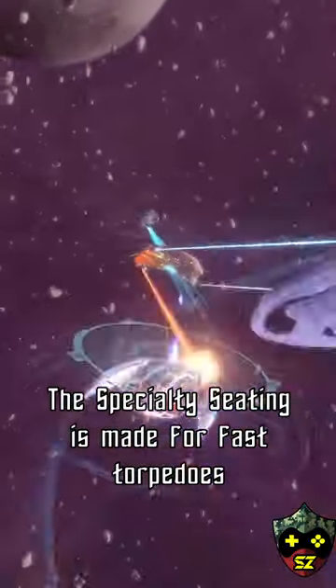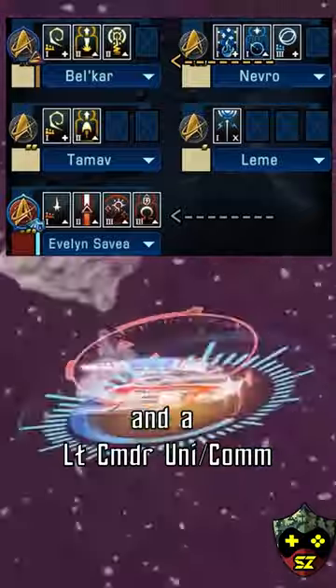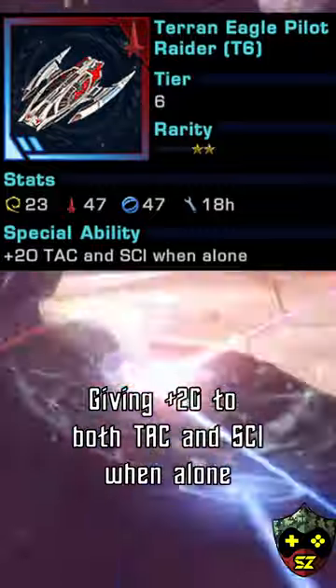The specialty seating is made for fast torpedoes, with a commander attack pilot and a lieutenant commander universal command. Its admiralty card wants to roll solo, giving a plus 20 to tactical and science when alone.